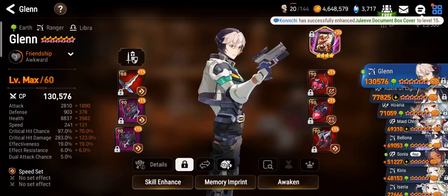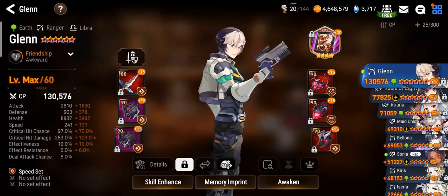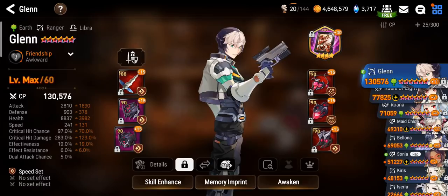As for Glenn, I went with a speedy DPS build. I'll be attacking teams with Arbiter Vildred and Ruel today with him, because his S2 has extinction, so he basically counters teams with revive. As a unit, he has really low base attack — about 900 something.